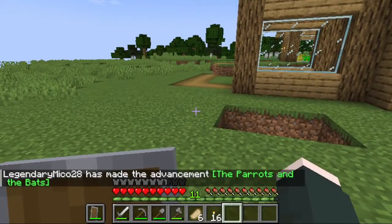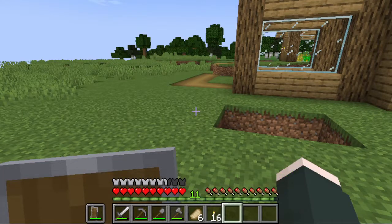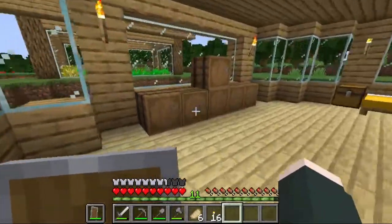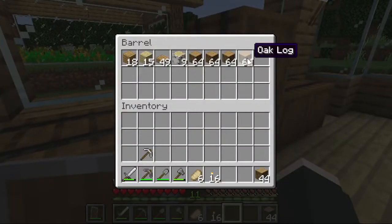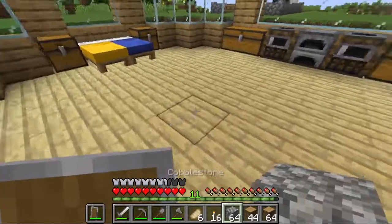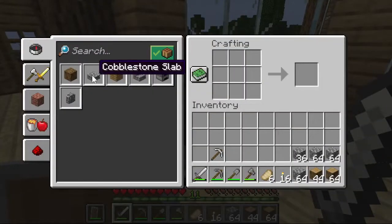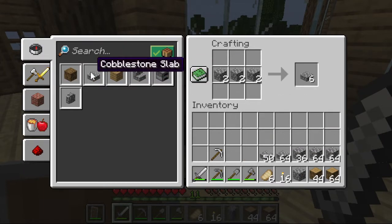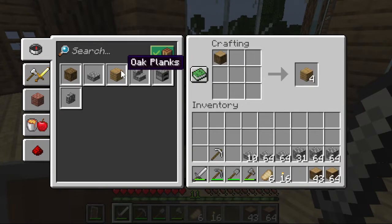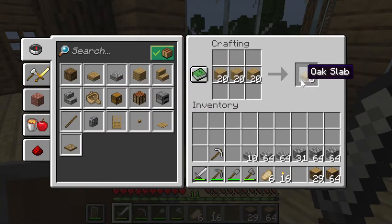I'm just going to raise my microphone a bit — so it would not be directly on my mouth. Let me just get some wood. We've got a lot of wood here, and cobblestone. So I'm going to make slabs — I don't know how many cobblestone slabs. Maybe that's enough.